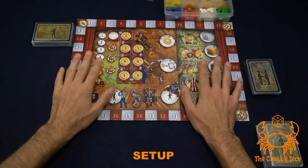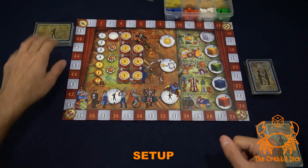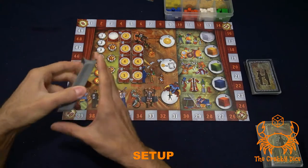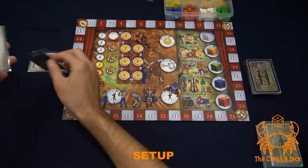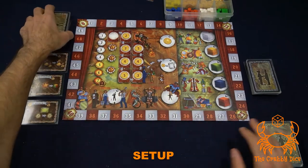Let's start the setup by laying out our very colorful game board in the middle of the table. Next we're gonna set up our three decks used throughout the game. First you have your personnel deck — it's the one with the little dude hitting the spike. Give it a good shuffle and flip over a number of cards equal to the number of players, so in a three-player game flip over three cards.